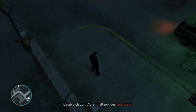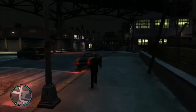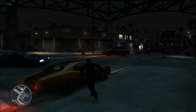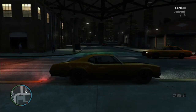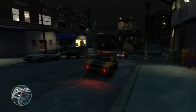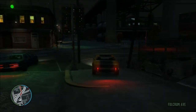Welcome to the third Attentator-Mission here at GTA 4. We're going to go ahead and find out where we're going. We're going to follow the red mark, or the red Strich. That makes it a little easier.